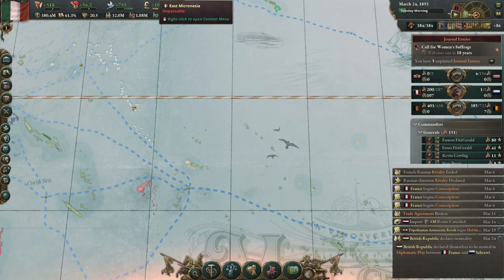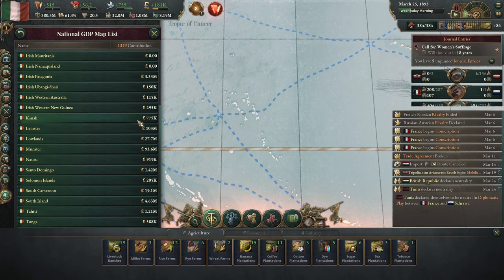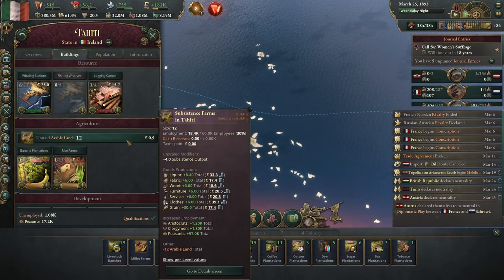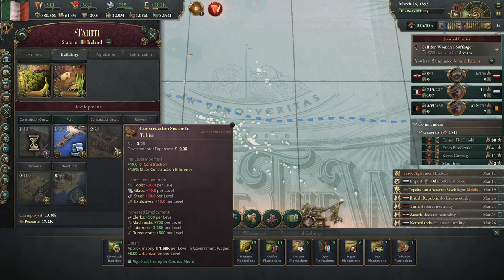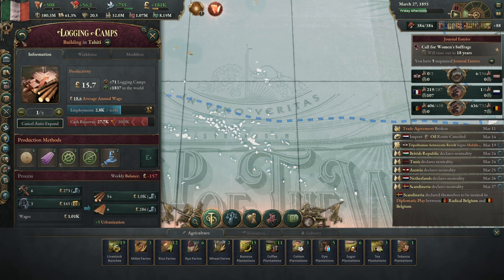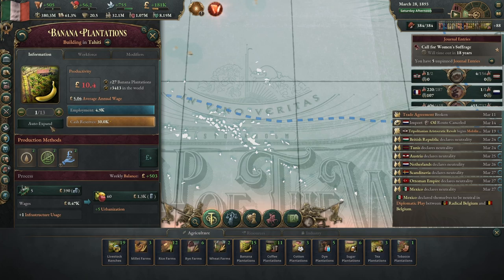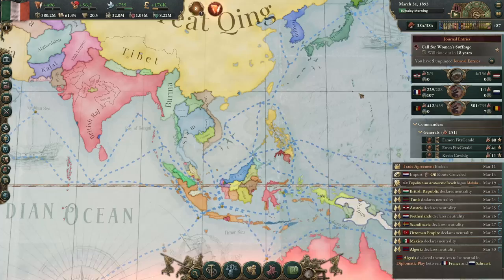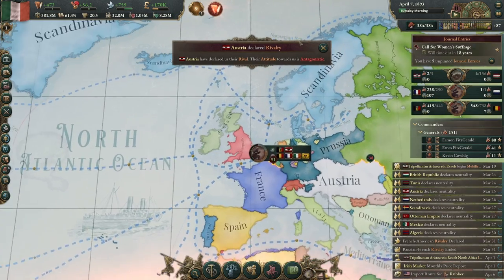Let me find Tahiti on the map. We've got some decent population there with a little bit of devastation. Let's get another port up, another whaling station, and auto expand these logging camps and banana plantations. We're now up to 88 things in our construction queue — most of those are barracks.